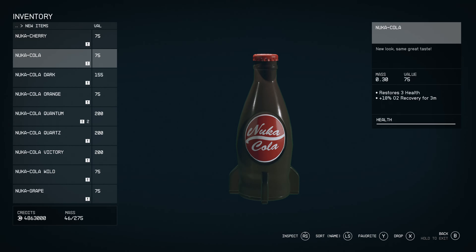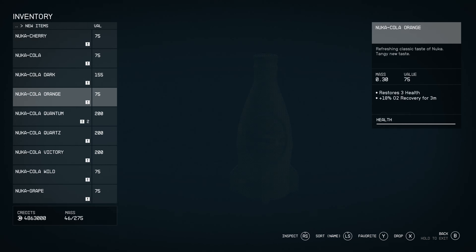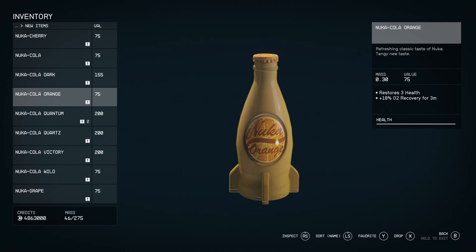We've got standard Nuka-Cola. We've got Nuka-Cola Dark, which is Nuka-Cola with a rich spice rum flavor and smooth kick — gives 0.75 damage resistance and minus 10 oxygen. We've got Nuka-Cola Orange: refreshing classic taste of Nuka, tangy new taste. Restores three health and 18% O2.